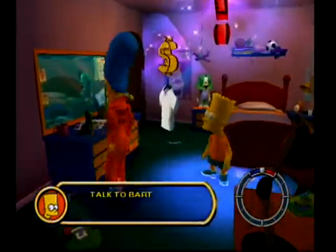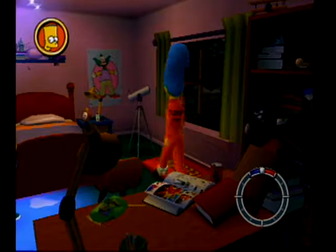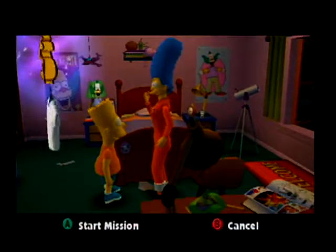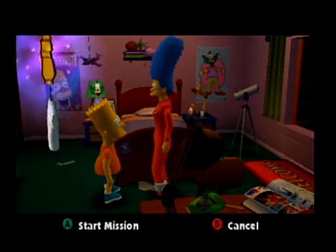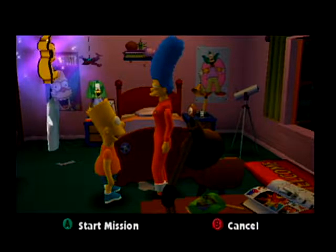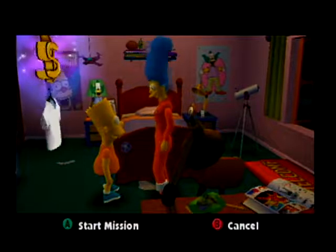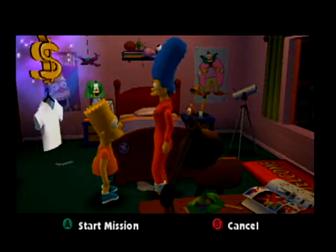Talk to Bart. We got a little clothes rack — for some reason we can buy clothes in Bart's room. Let's see what he wants. Do you recognize this design? That's the alien mind control cola. They gave us tons of that up in the alien spaceship. They're using it to make the town go crazy. Oh, thank God you snapped out of your trance. I was so worried.